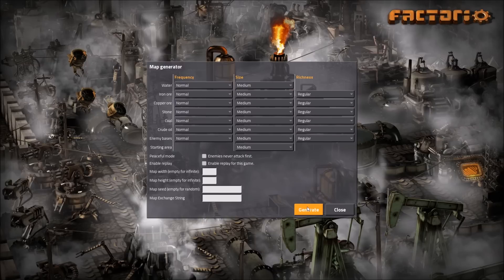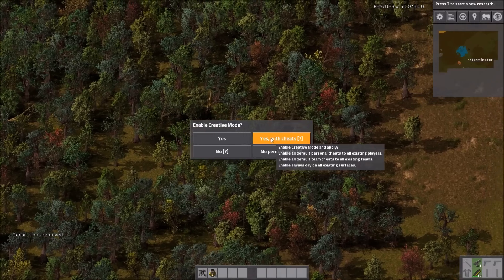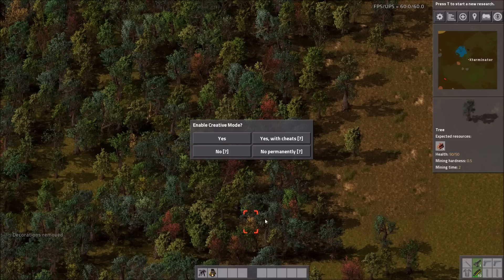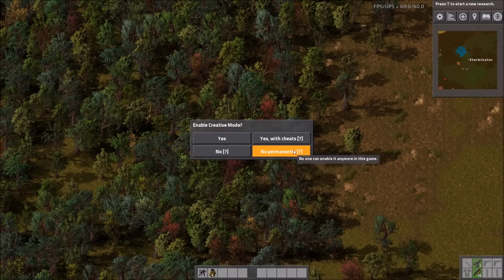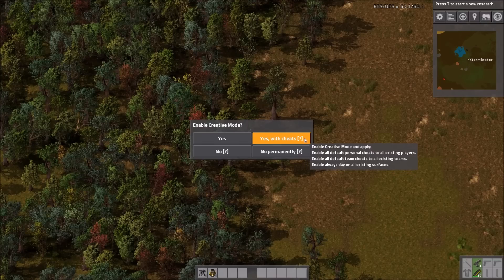If you have the mod enabled and you go to start a new game, you're greeted with a message and you have some options. You can choose no, and if you do, it won't be enabled at this point. But there is a command — which you can find in the forum post for the mod, linked in the description — that lets you enable it later. You can also just enable it now, say no permanently so no one can ever enable it in this game, or enable it with cheats. I'm going to enable it with cheats because that gives us everything it has to offer.